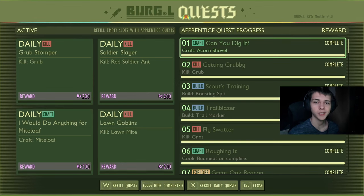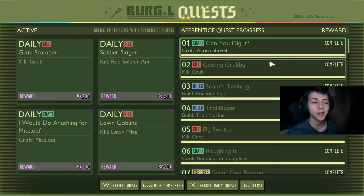What's up guys, it's Paralyzer here, back with another Grounded 1.3 video. Today I've completed all 99 brand new quests inside of the game. They revamped the Burgle quest system in this update — you now have 99 Apprentice quests that you can do, and you have your daily quests.